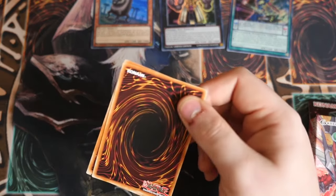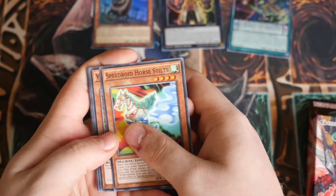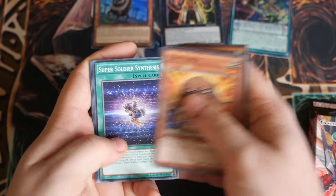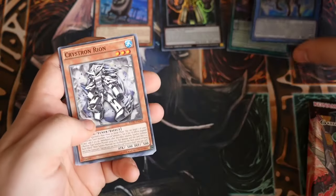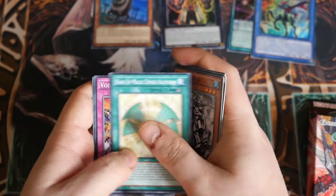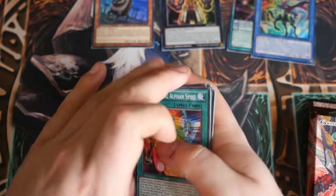Now onto our second pack from the first box — Speedroid Horse Stilts, Yoko Tuna, Super Soldier Sympathis, Envoy of Chaos and Cyborg Angel Natasha. Crush on Rion, Rain Carp, Void Feast and Super Quantal.